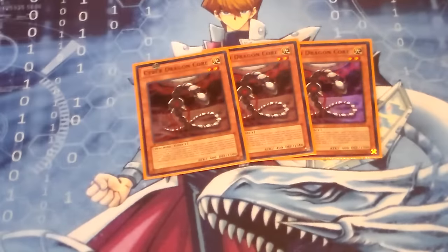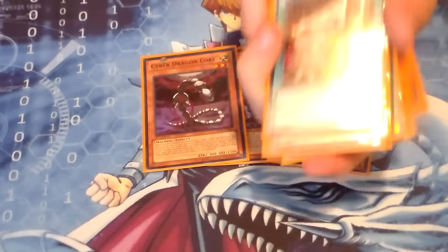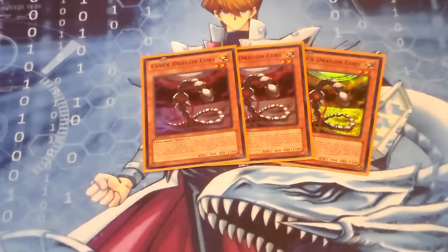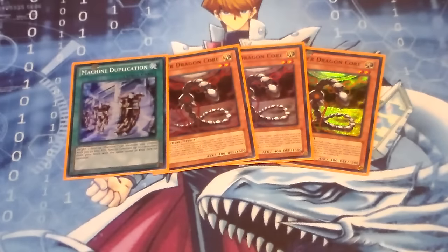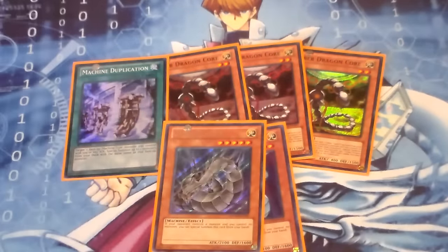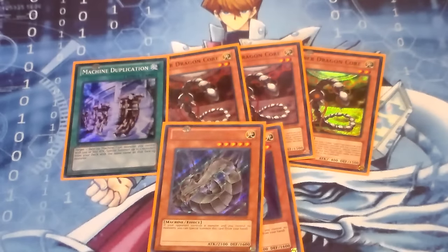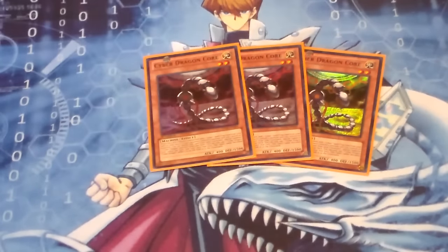Next, we run three Cyber Dragon Core — it's kind of your Stratos of the deck. There's a whole bunch of different combo plays you can do with it. It can help search out Cybernetic Repair Plant, which is kind of like your Reinforcement of the Army for the deck. You can also do plays with Machina Duplication: if I have Core out on the field, I can go Machina Duplication, bring out two Cyber Dragons, then overlay into a rank 5 — going into Vulkasaurus for game, or into Nova then into Infinity.